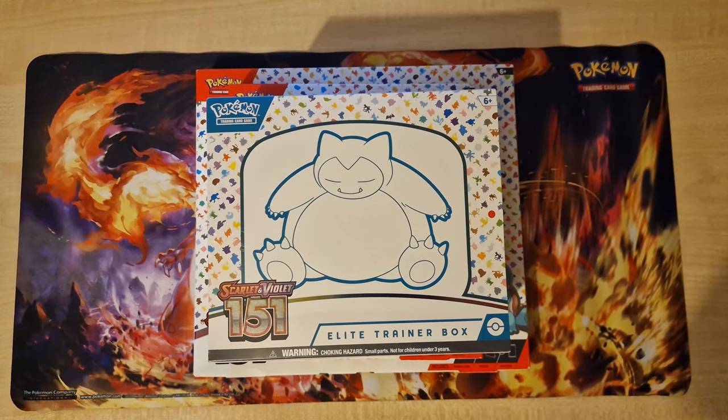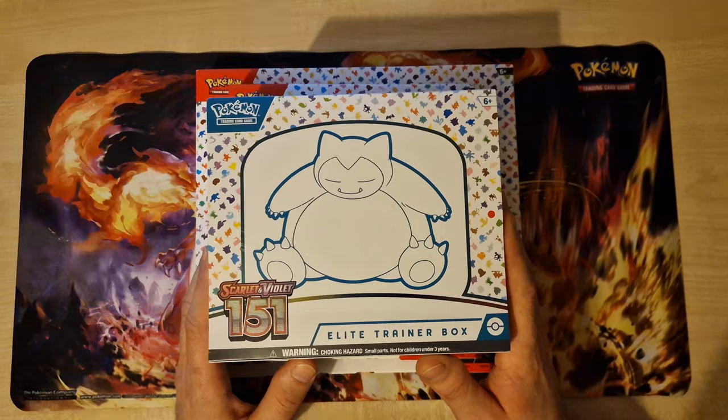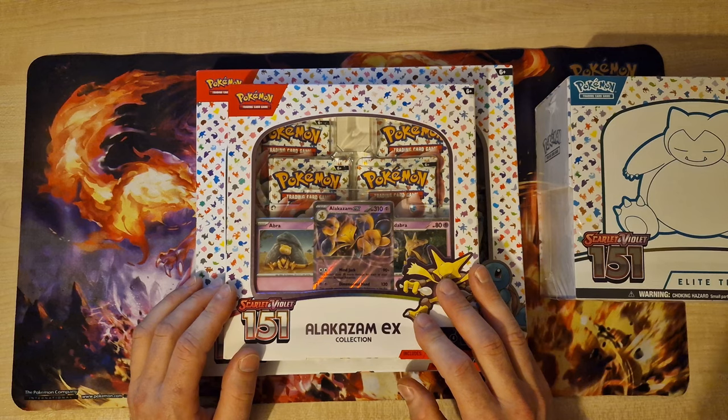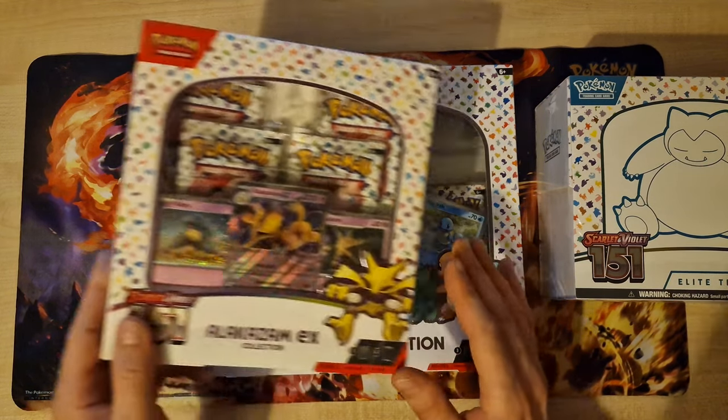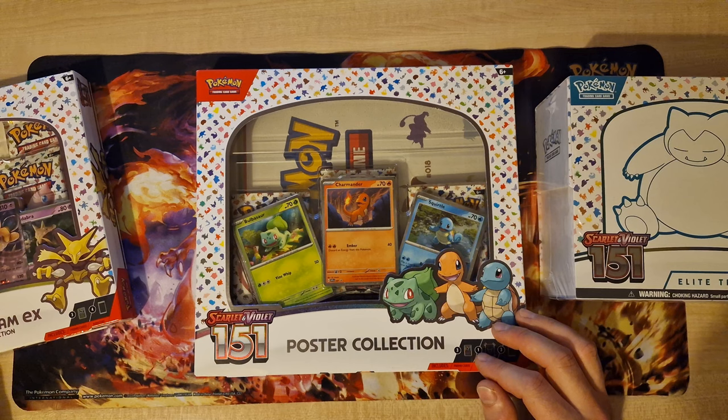Welcome everyone to this video. Today we are going to look at this Scarlet and Violet 151 edition and a special free box. We have the Elite Trainer Box, Alakazam EX collection with Alakazam Evolution, and a poster collection with Charmander, Squirtle and Bulbasaur. Let's look inside and see what's waiting for us. Hopefully we will have better luck today than last time.